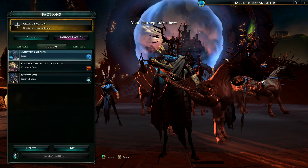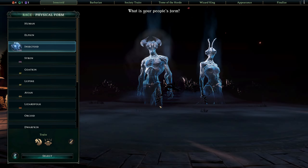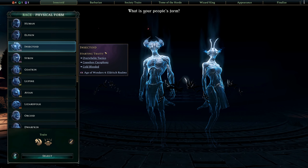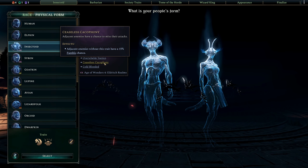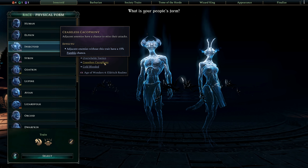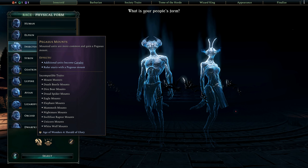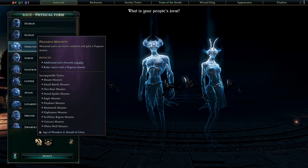This is who we're going to be playing with today — Augustus Corpser. You might pick up on a number of Gears of War references. I haven't had a chance to play Eldritch Realms, so I wanted to use a form from that expansion. We're going to do bugs. We are keeping the Ceaseless Cacophony, which is going to have some synergy with our culture and Tome choices — basically getting adjacent enemies to increase their fumble chance, which we're going to hopefully capitalize on a lot.